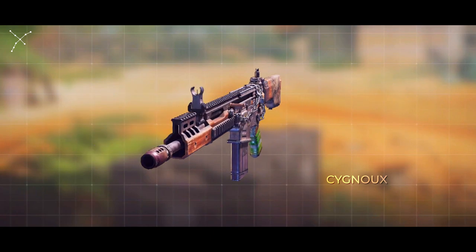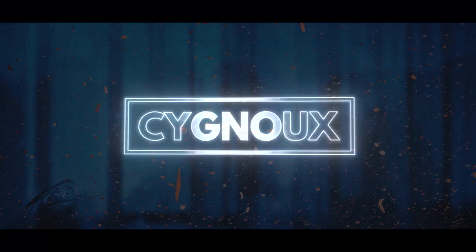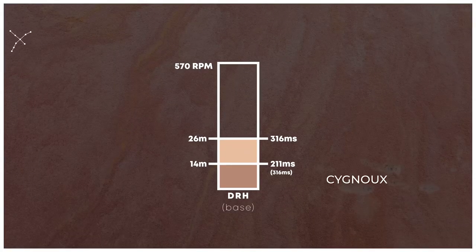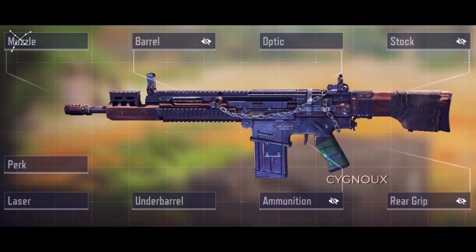If you're looking for a DRH gunsmith for Season 6, you have come to the right place. DRH is an aggressive assault rifle and we have 14 meters of effective range for 3-shot kills and 26 meter range for 4-shot kills. I wouldn't suggest using the DRH after 26 meters.